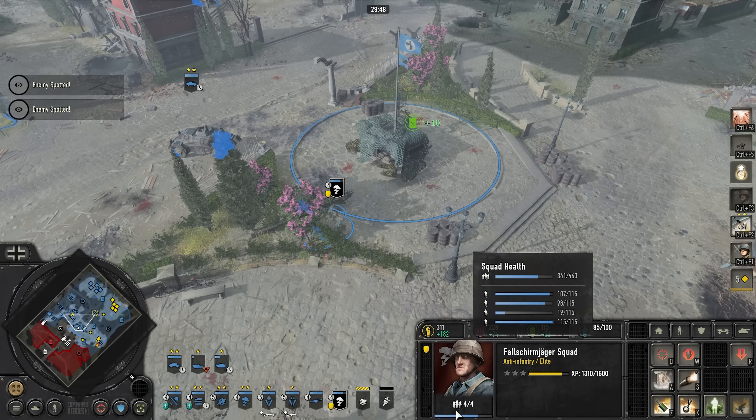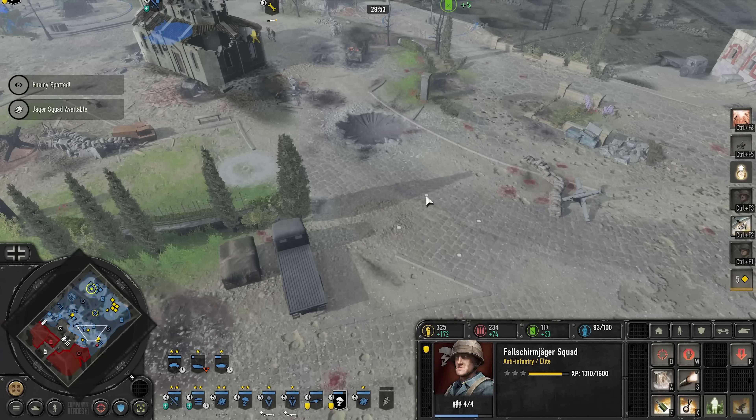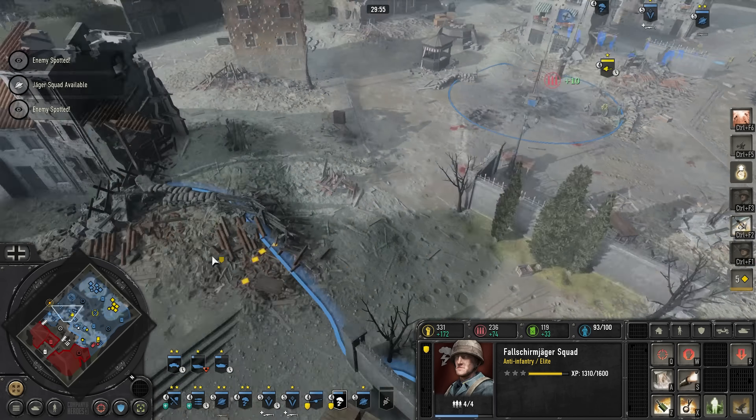I just realized you can see the squad's health. If you click on the unit and hover over it, it's like a big picture. You can see each individual soldier's health.